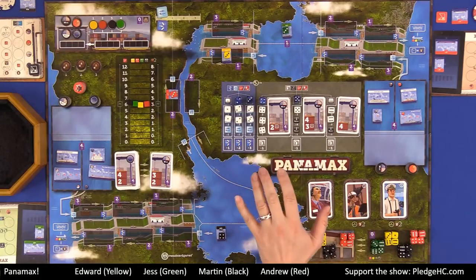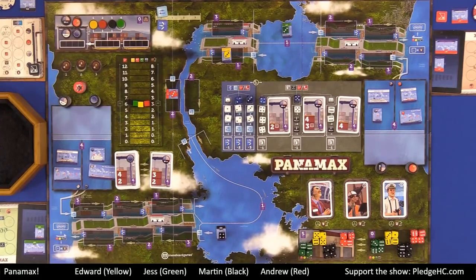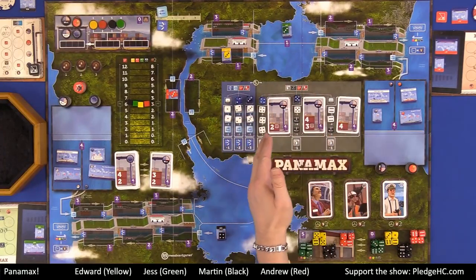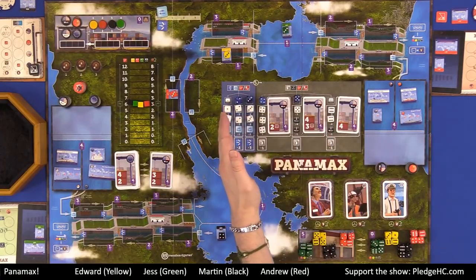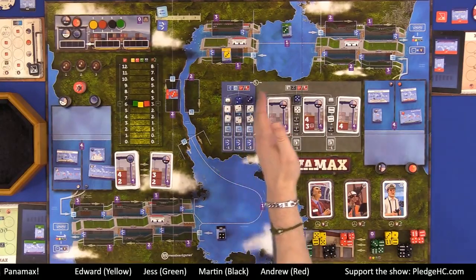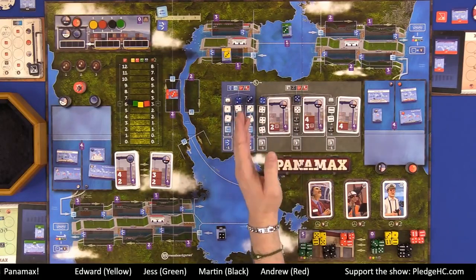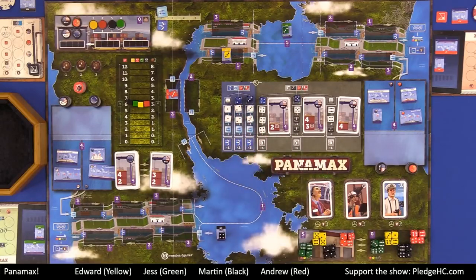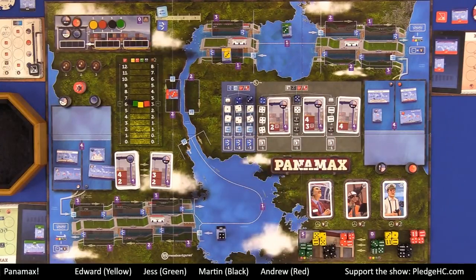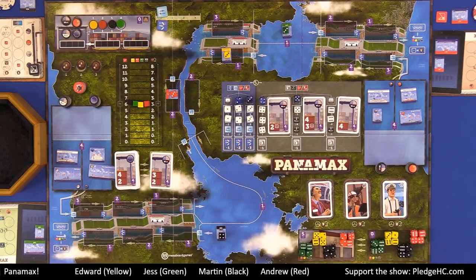So what are y'all looking at here? On the main board there's a lot of information, but it's all clear and it makes a ton of sense once you know what you're looking at. The first thing we're going to talk about is the action table. There are dice valued 1 to 6 pips. In the regular game, all of these are white dice. We have modified our copy with 4 blue dice for the executive actions.